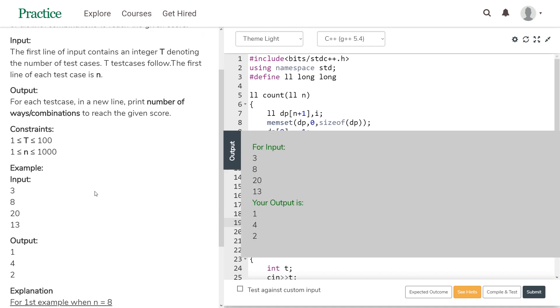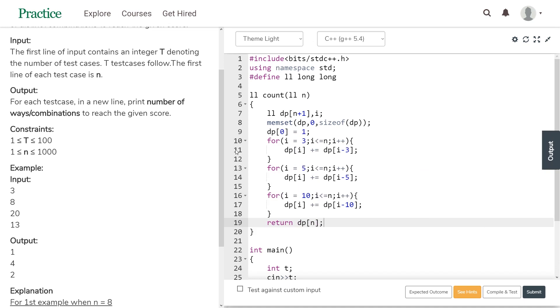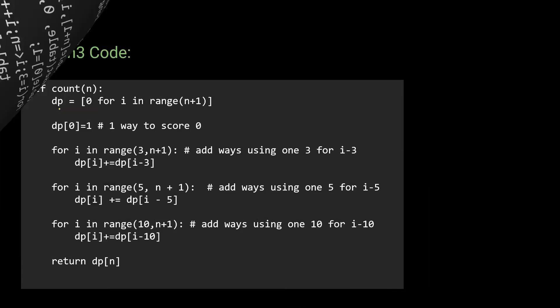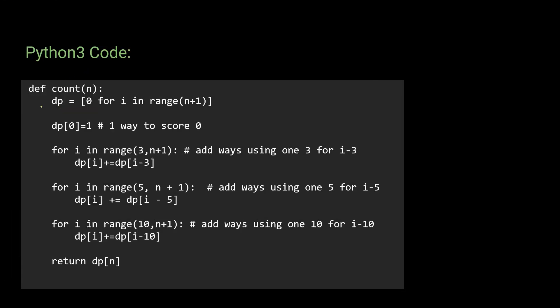Running the code with the sample input: test cases are 8, 20, and 13. The output is 1, 4, and 2 — which is the correct expected output. Back to the slides: here is the C++ code for reference. You can take a screenshot. The Python 3 code follows the same steps: create the dp matrix, set dp[0]=1, use three for-loops for the logic, and return dp[N].